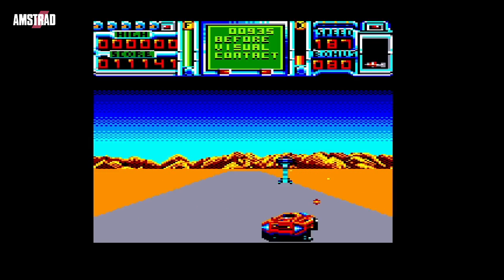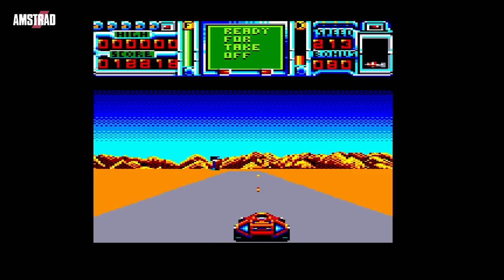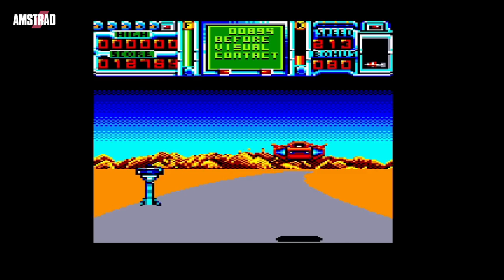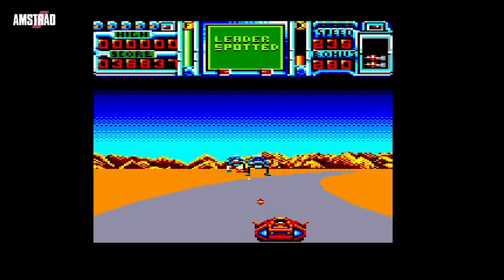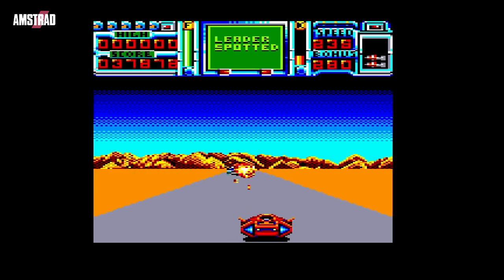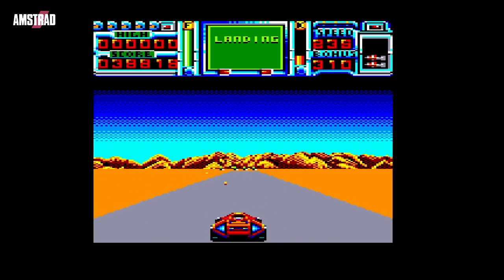Since Titus was a French company, they were definitely going to bring out an Amstrad CPC version since the French love the CPC. Sound effects and music simultaneously? We all know which format Titus liked, don't we? For the CPC, this moves at a reasonable speed and looks really nice as far as colour is concerned. Sadly the parallax scrolling is gone and the gameplay is rather lacking, but hey, it's better than the Commodore 64 version.